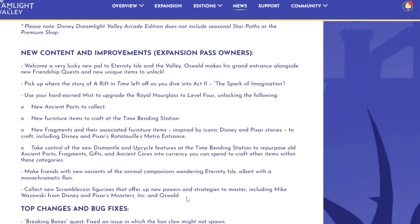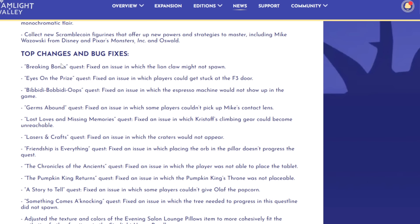Make friends with new variants of animal companions wandering Eternity Isle, but with a monochromatic flair. There are going to be new companions on the map that we'll have to go tame. They look like completely new companions rather than just new skins. Then collect new Scramble coin figurines to unlock new powers and strategies to master, including Mike Wazowski and Oswald.